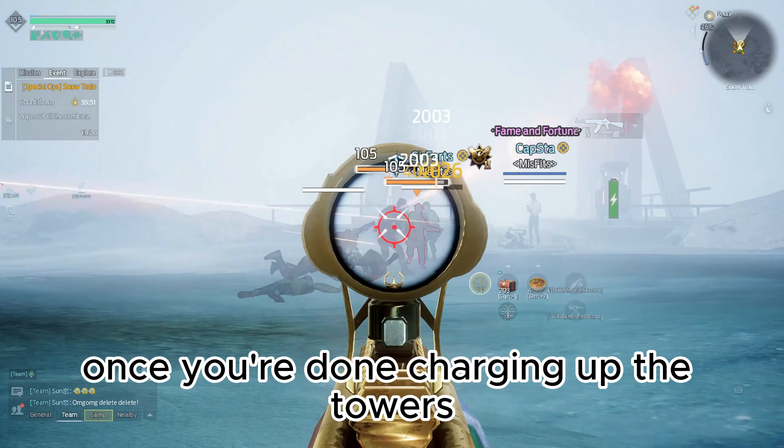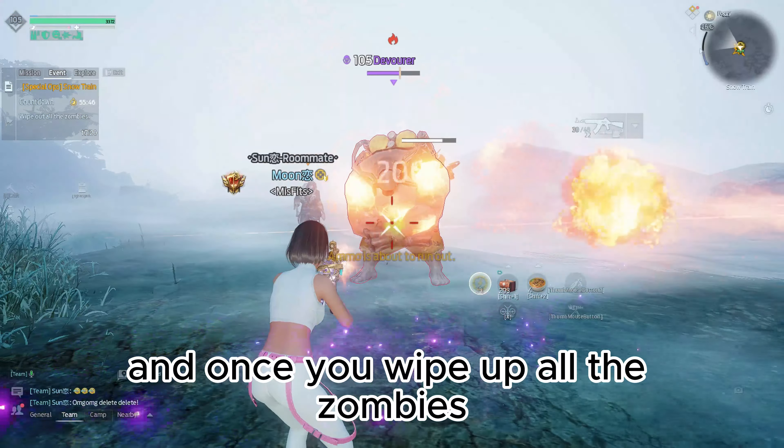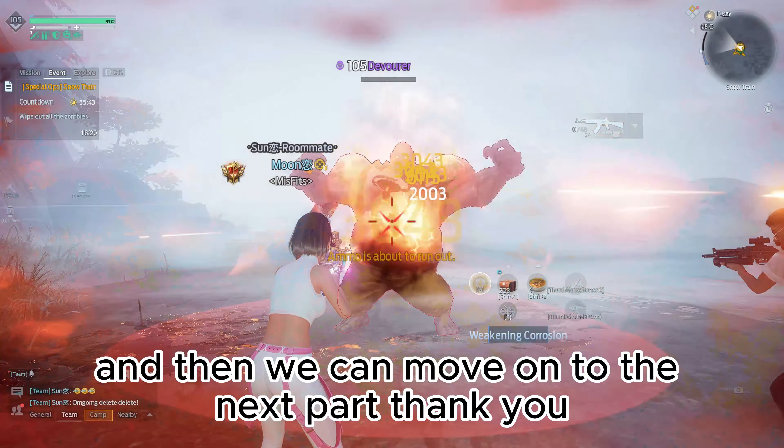Once you're done charging up the towers, you can freely move around, and then just kill all the zombies. Once you wipe up all the zombies, you will have a cutscene and then we can move on to the next part.